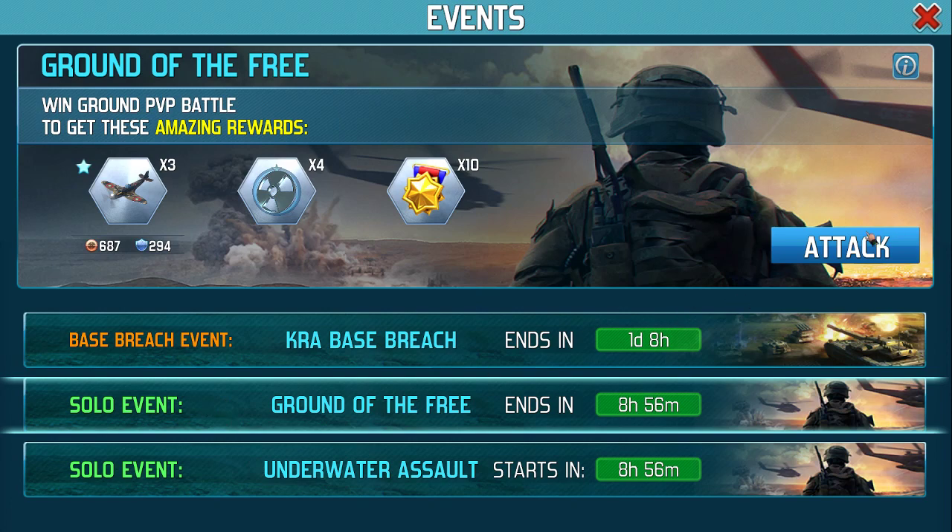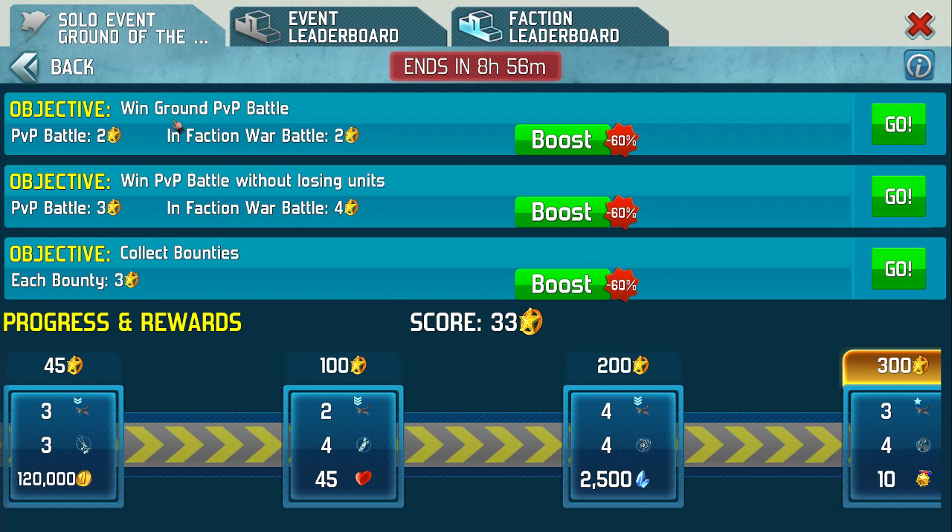On this solo event that's running at the moment, it's about winning ground and winning without losing units. Generally in a faction you get slightly more points. So ideally, providing it's the easiest battle and I can afford to do it, I'm going to aim for ground battles.